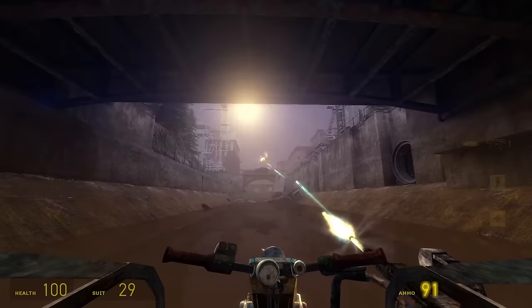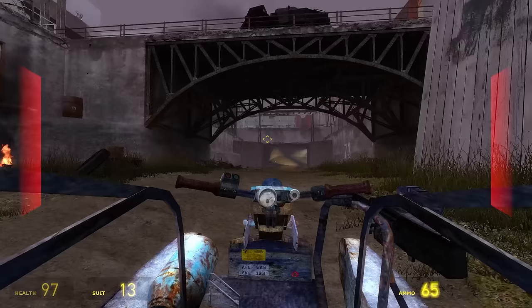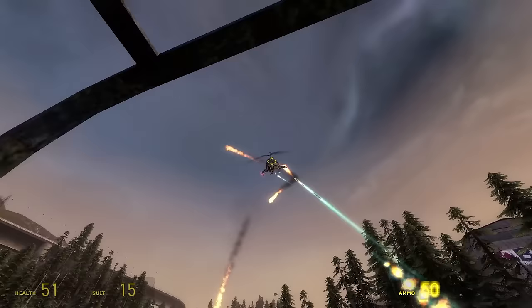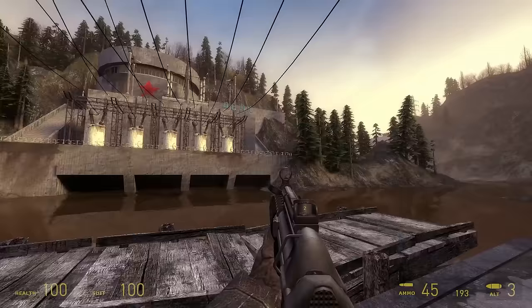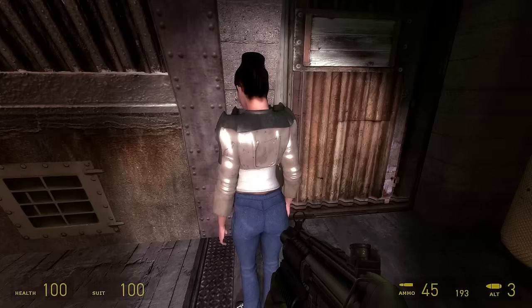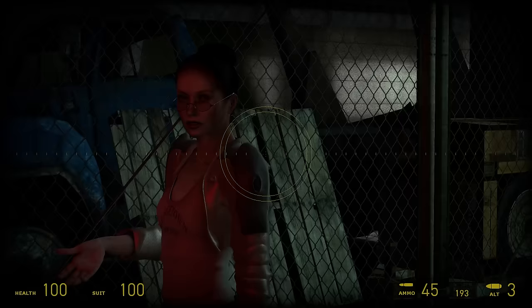Then we arrive at Black Mesa East. The outside area doesn't look half bad — it kind of implements the idea that we're finally outside the city in the middle of a forest, away from all the Combine. Black Mesa East itself doesn't look that different; it has the usual HD textures and new models, and the lighting effects make it a little darker, but that's pretty much it. We meet Doom 3 Judith, William Knight, and a very oily vortigaunt.